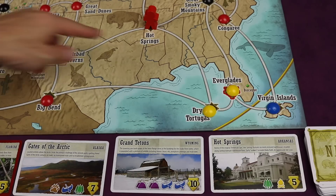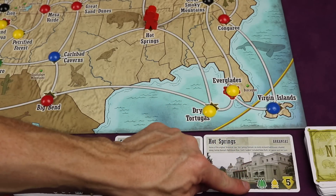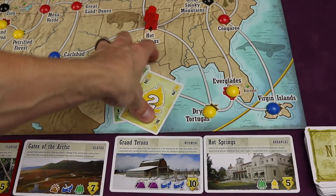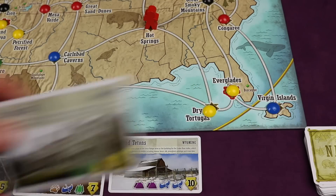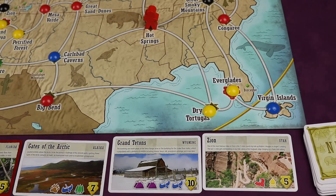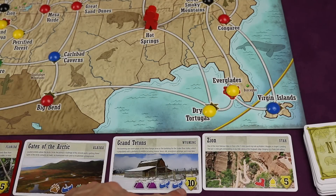For my first action I move to Hot Springs, and for my second action we try to claim a park card. This needs a tree and a campfire and I have that, so I discard those cards out of the game and claim this — it's worth five points and I put it in front of myself. Immediately a new park card comes off the deck. The ones that are harder, requiring more cards like two mountains and two canoes, are worth ten points because they're harder to get.